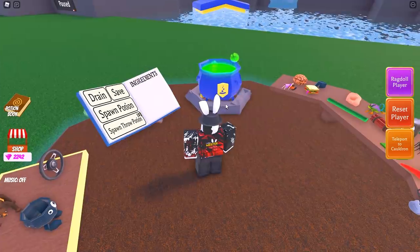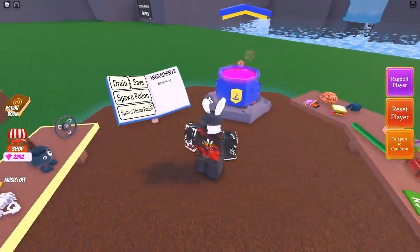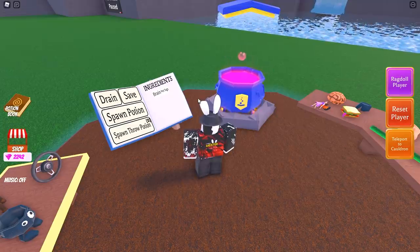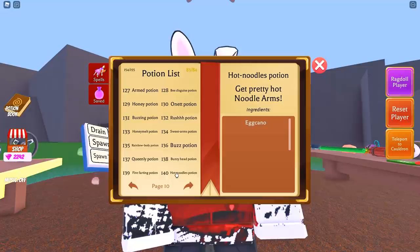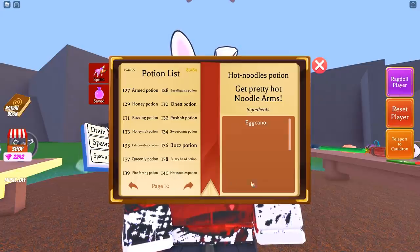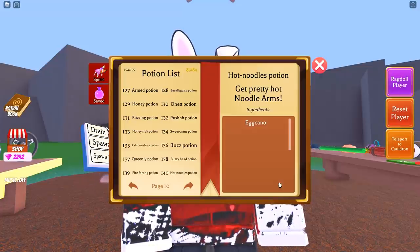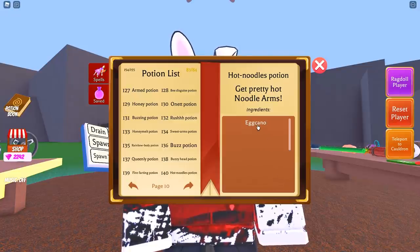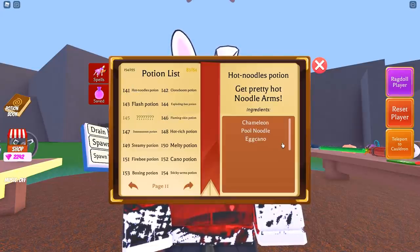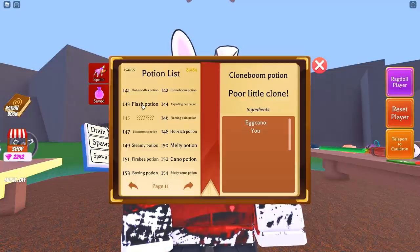Let me give you a quick example. If I grab the pool noodle and the sandwich, you see how it comes together and makes a purple potion. But if I grab the brain and the pet tag, they don't combine because that isn't an actual potion — this is what we think is happening right now. We will be going over every single one of the other new potions, starting with potion number 140 being the Hot Noodles potion. For 140, all you need is the Egg Kano. For 141, you need the chameleon pool noodle as well as the Egg Kano.